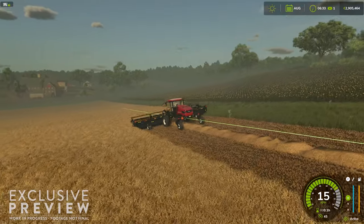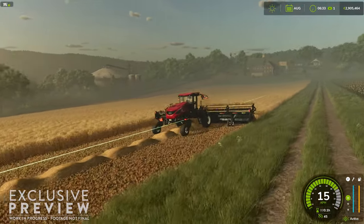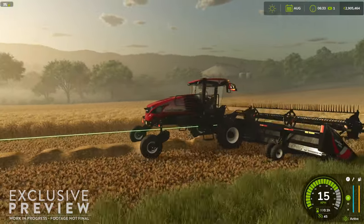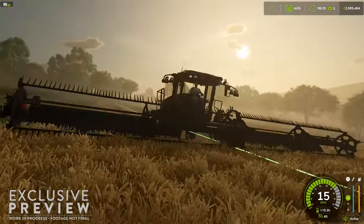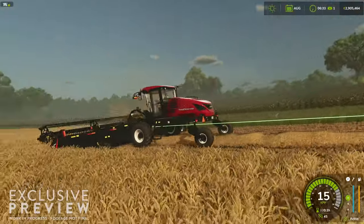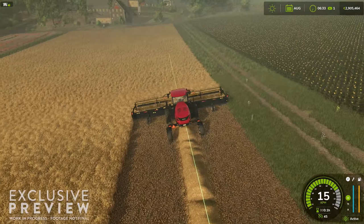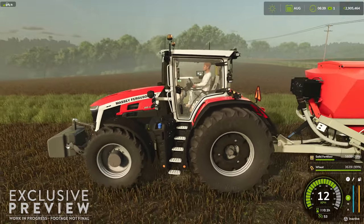I do wish that the gameplay captured for us was not all done at 6:30 in the morning, so we could see some clear skies and the real beauty of Riverbend Springs instead of seeing it hidden behind fog. Here we have the pre-order bonus MacDon swather cutting a field of wheat, so that the harvester can come by later with the new MacDon pickup header and collect it for processing.